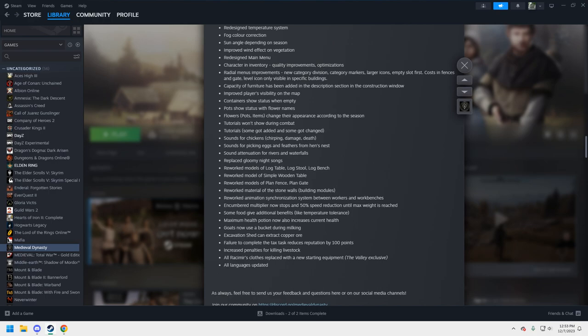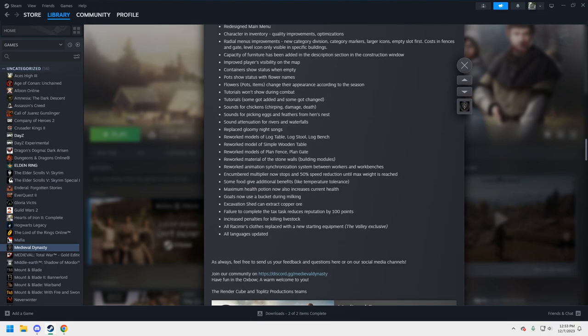That encumbrance fix is actually pretty important. Before, it continually encumbered you to the point where you'd be walking incredibly slowly — you'd just want one more log and you knew you could still move. For realism it's not great, but for someone with 400 to 500 hours in this game, for actual gameplay that's a pretty good fix. The maximum health potion now also increases current health, which is a nice addition.